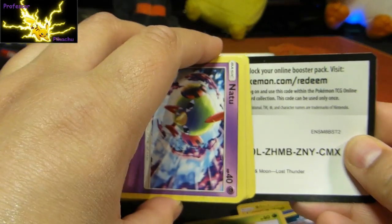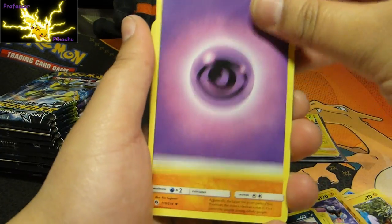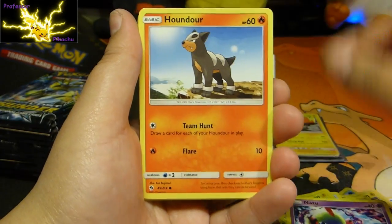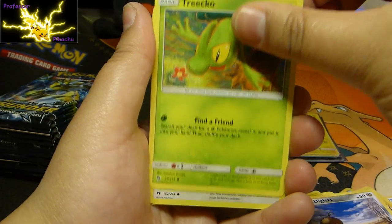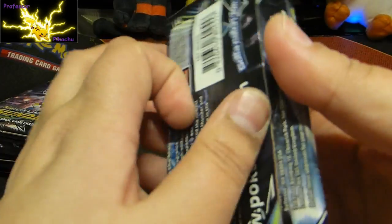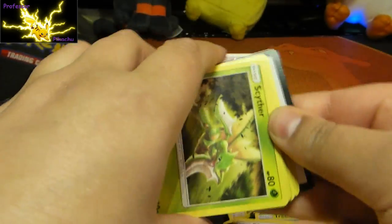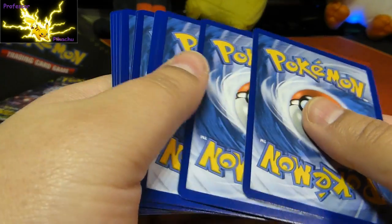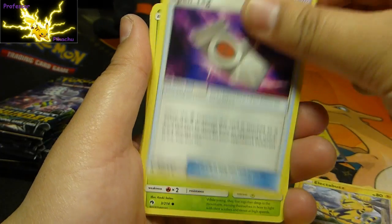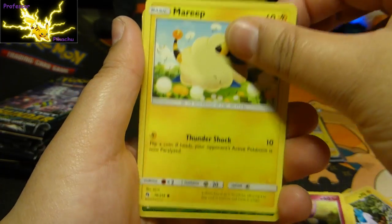Anyway, we have done it. So we're not getting anything much out of this — might get a Prism, but that is it. Sudowoodo, Countergain, Go-Goat, Natu, Hondur, Alolan Diglett, Trico, Chansey, Mareep, and a Duskox. So guys, the rumour is that Lost Thunder is going out of print. If you're wanting Lost Thunder stuff, I advise you to buy it now before it goes really high in price. That is a rumour going around — whether or not that is true, I really don't know, but that is what's being said.